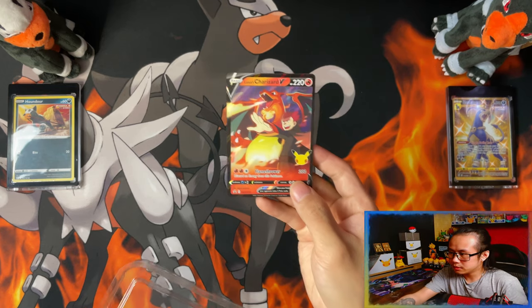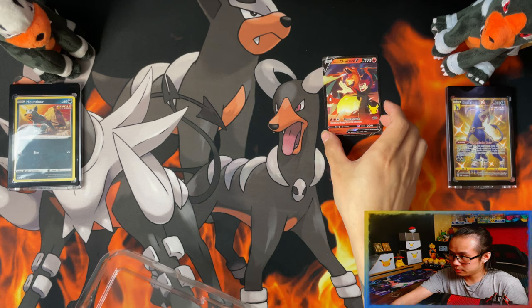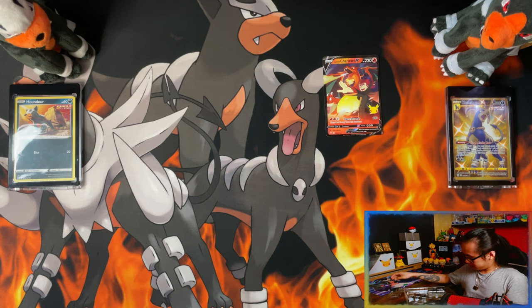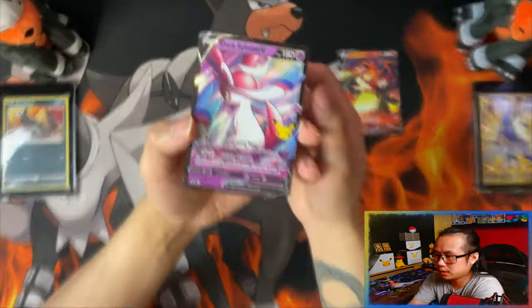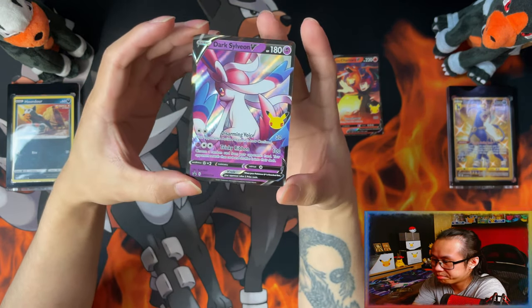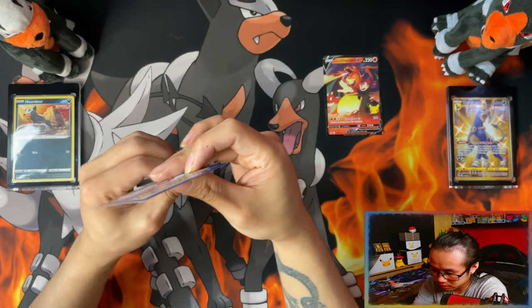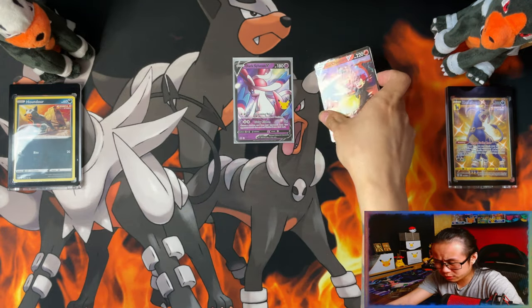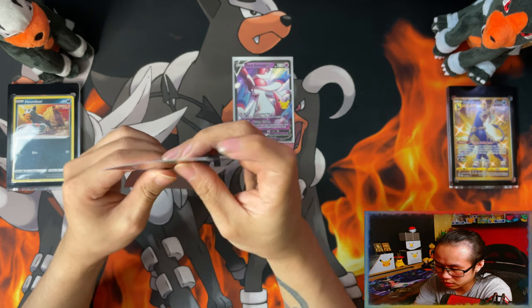Alright, so let me crack this thing open. There's your Lancer's Charizard. There's your code card. There's your code card and your Dark Sylveon V, which both are poorly centered. Let me just put them into some sleeves. I have opened up both boxes on my channel guys, so if you would like to see those, links will be in the description.